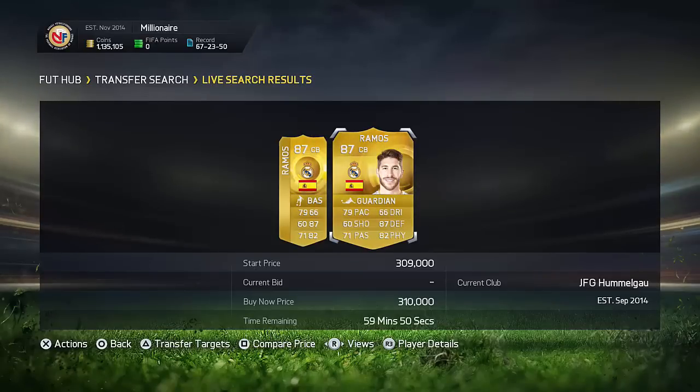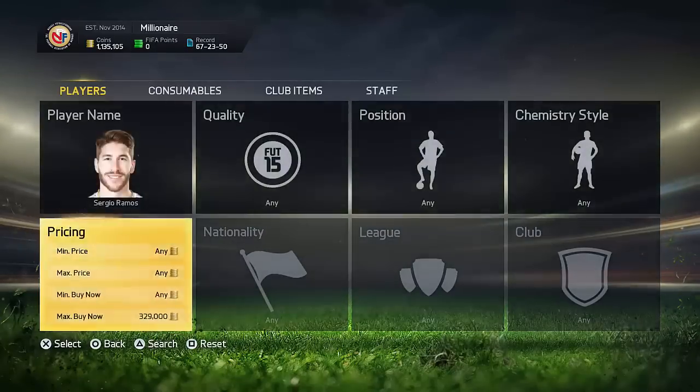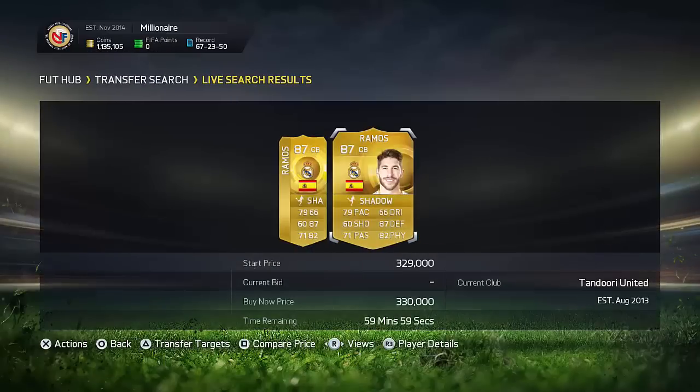I sold my Suarez today for 14.5 million. But anyways, as you can see, basically what you want to do is find his lowest buy now, and as you can see his lowest buy now is about 324k, or about 330,000 coins right here.